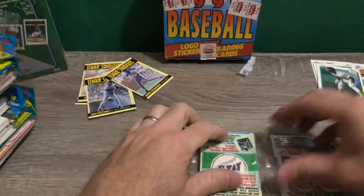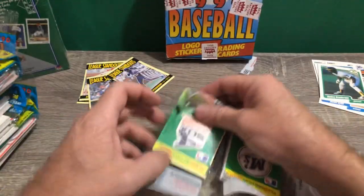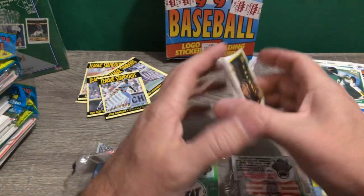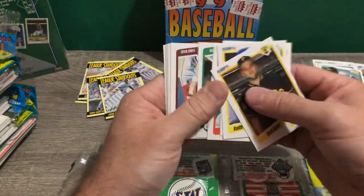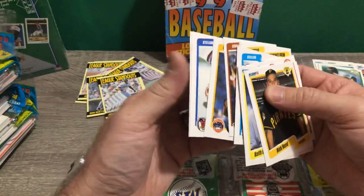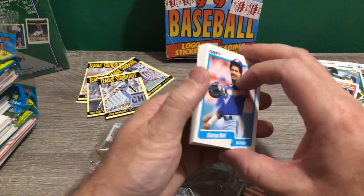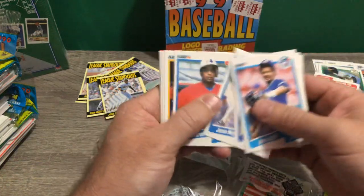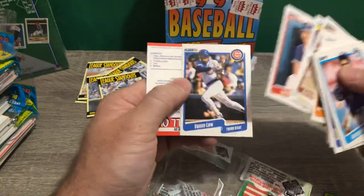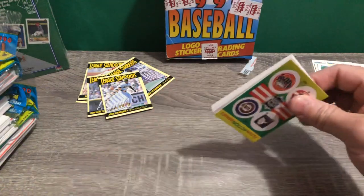Jose Canseco — I think I got all six league standouts now. If he's in here he's going to be somewhere in the middle of the pack. They would have pulled it out if they saw it on the outside. Don Mattingly. Fortunately, it's not a sealed box — there's no cellophane around it, so you could easily open it, take a pack out, pocket it, and put another one in. That happens unfortunately. Can't do anything about it. But if he's deep in the packs they won't be able to see it.